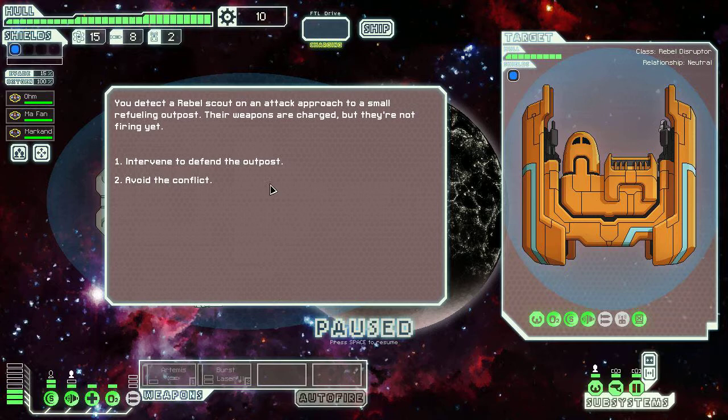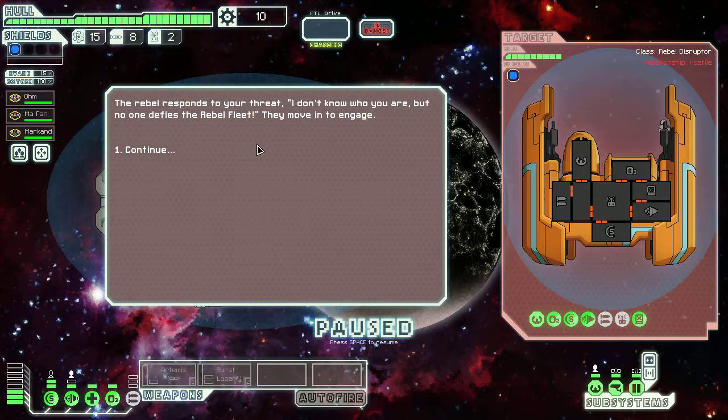You detect a rebel scout on an attack approach to a small refueling outpost. Their weapons are charged, but they're not firing yet. This looks like trouble. I'm going to intervene to defend the outpost. The rebel responds: 'I don't know who you are, but no one defies the rebel fleet.' They move in to engage.